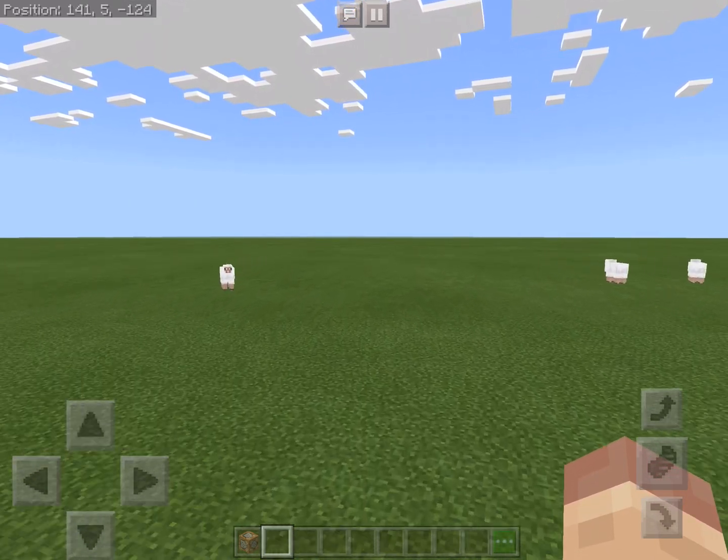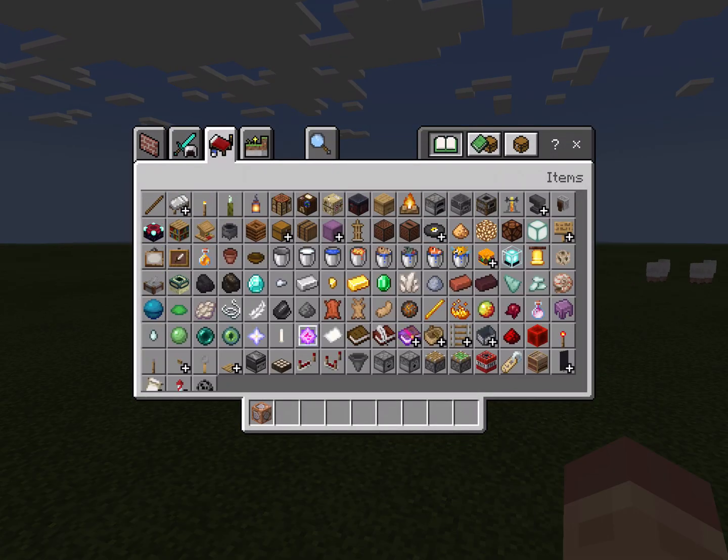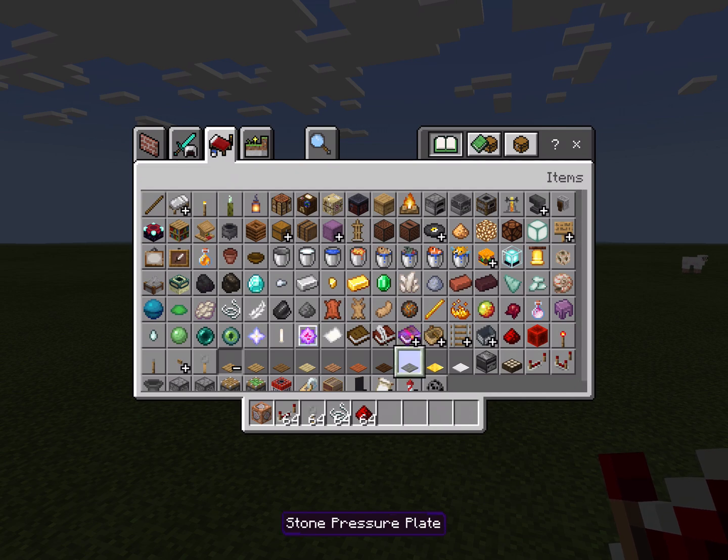So what you need is a command block, redstone on my computer, a tripwire hook, some string, redstone, and a stone pressure plate or whatever kind of pressure plate you want.